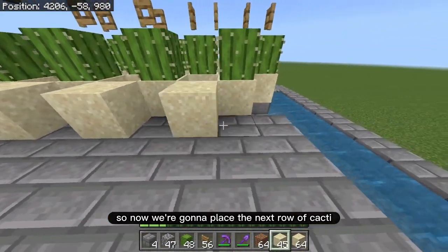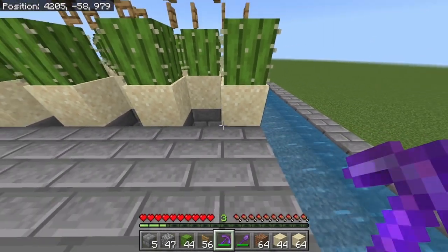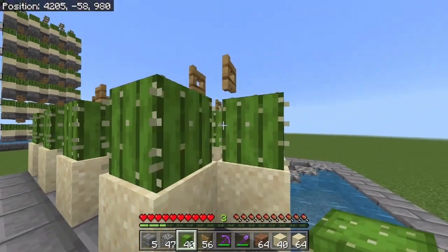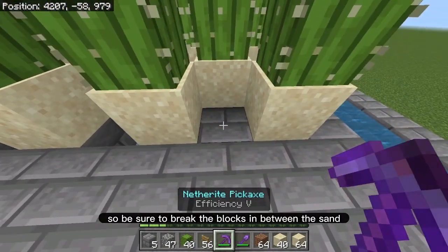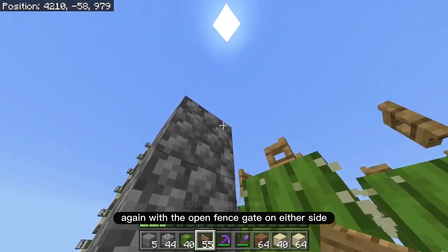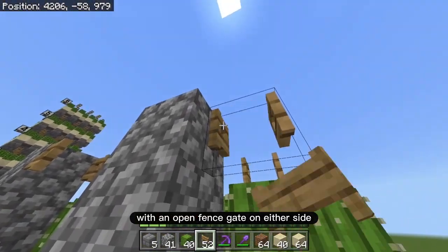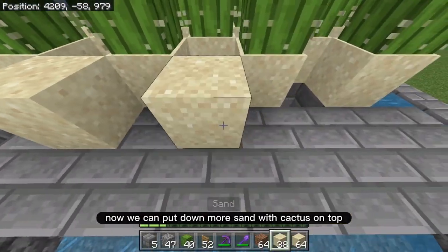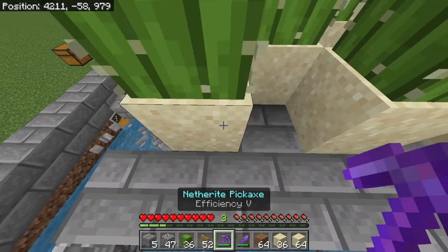Now place the next row of cacti — put down the sand along with the cactus, then break the blocks in between and do the next row. After placing sand you can place the cactus. This fence gate covers all of these ones. Break the blocks in between the sand, then build another three-high pillar with open fence gates on either side, repeating on both sides of the platform.